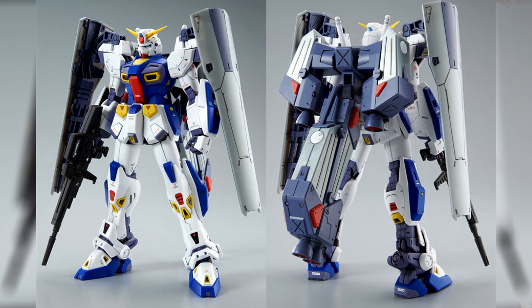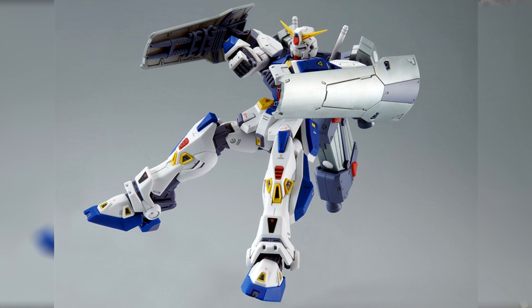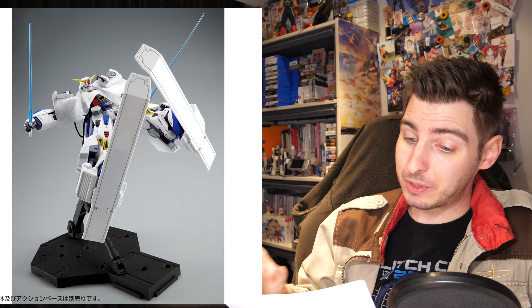The second new announcement was the F90 Mission Pack C-Type and T-Type. The twin set went up for pre-order on the 14th and is slated for a February release, making it perfect for the winter sports season, going for 2,420 yen — about 18 US.